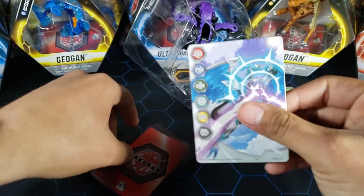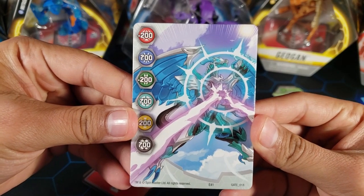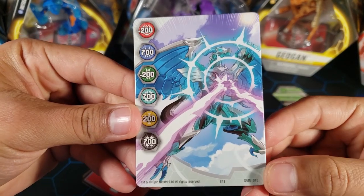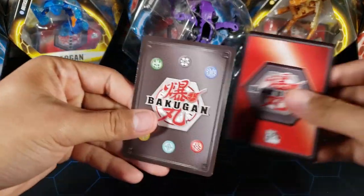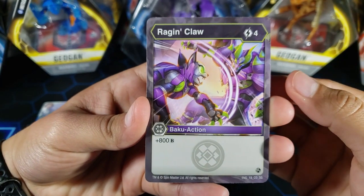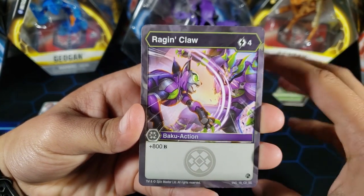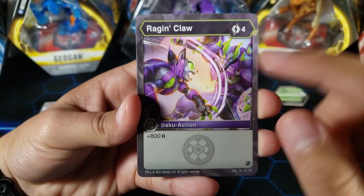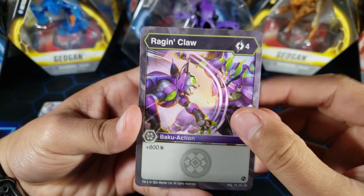First the gate card — we have a Cyrus gate card number 18. I have a bunch of these so it's not really too exciting. Now let's take a look at the action card. We got Raging Claw, pretty good card from Secrets of the Geogon, so this is a little old. Four energy plus 800 B. There's probably better cards but some people might want to play this one.